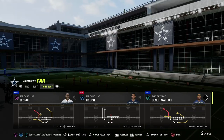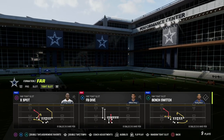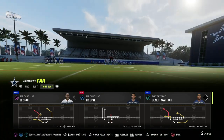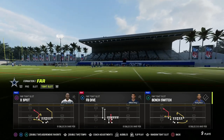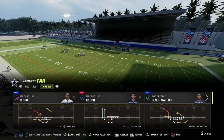In today's video, I'm going to show you one of my favorite concepts out of the far tight slot in the West Coast playbook. We've been doing kind of a mini series on this playbook. This is kind of a makeshift trail concept, and it will also serve as a general slant post as well.